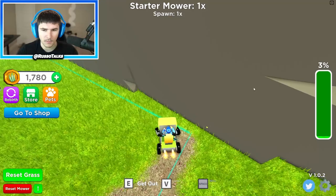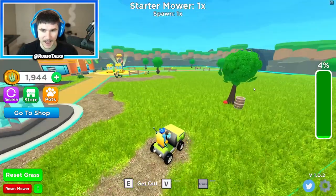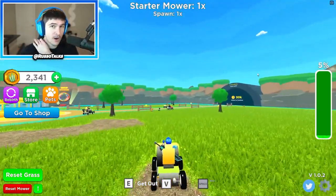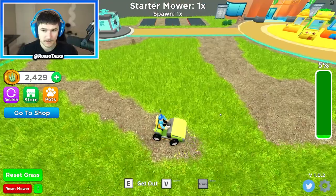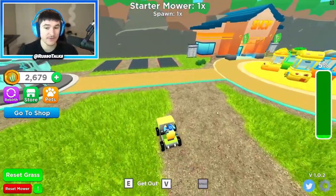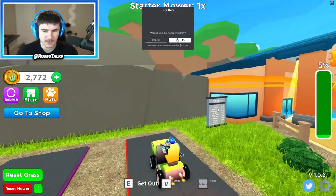You can only mow what's in this square right here, and I could just go across the entire map and make an entire line. I could probably draw my name - if anybody manages to draw 'Russo' in the grass, you get a like on Twitter. So now I have two thousand dollars.